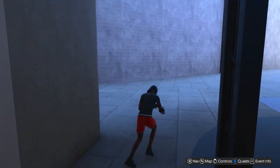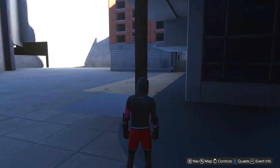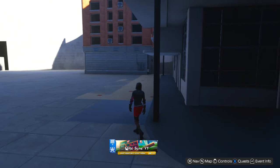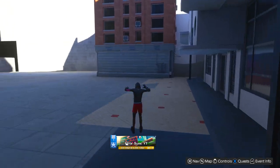You're gonna run against the wall and come out like this. Now this part gets a little tricky — you don't want to run too far out, but you want to go towards this building. You're gonna slide towards this building.